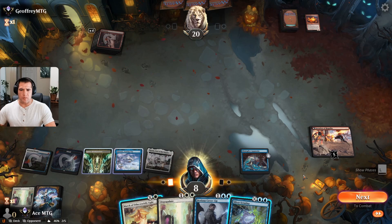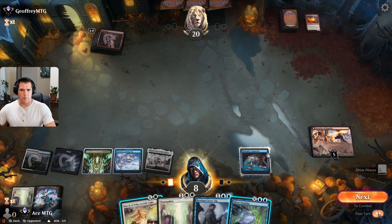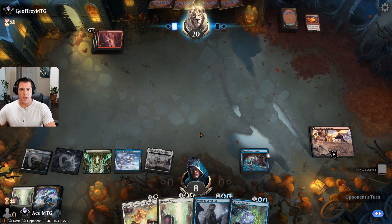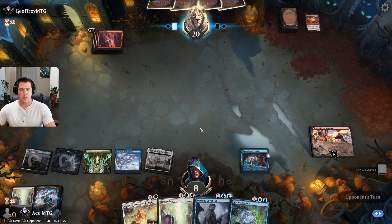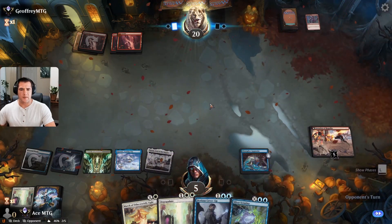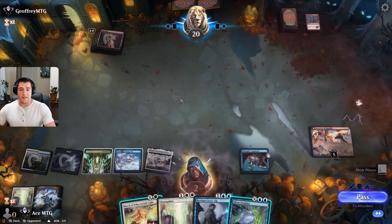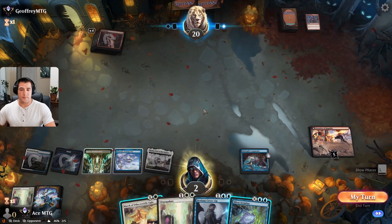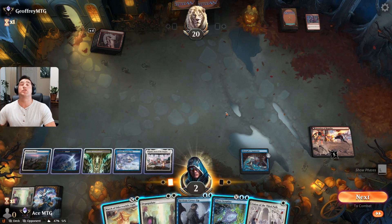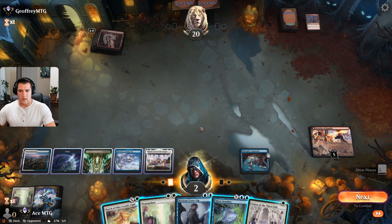Pass the turn. Worst case scenario I still have my March up — I could take care of a one-mana creature right now. Lightning strike drops me to five. My turn! What a draw that was — so needed.